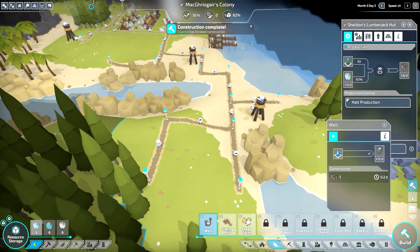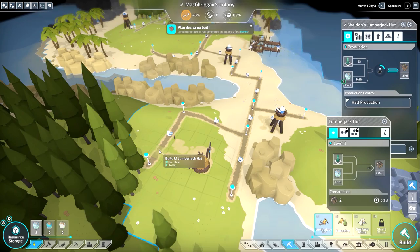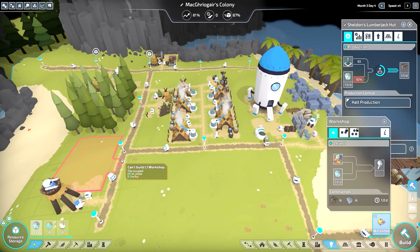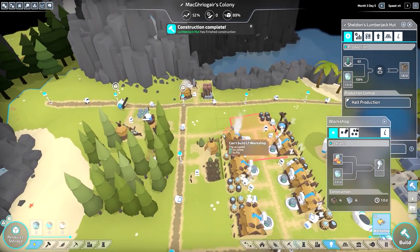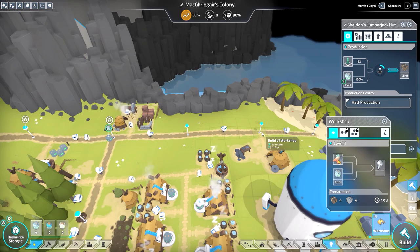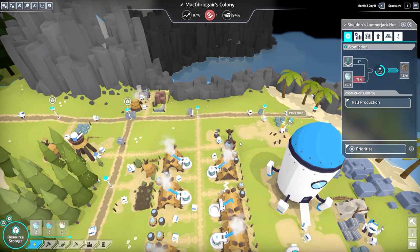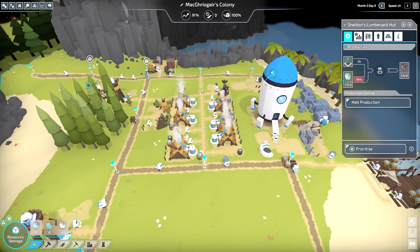Let's do another little lumberjack — yeah, right there. Can't build that there, can't build that there. Can't build you there — put you here. Can't build that there — sure. See if that helps at all, although they'll probably bring the stone through this way.